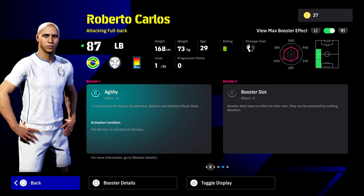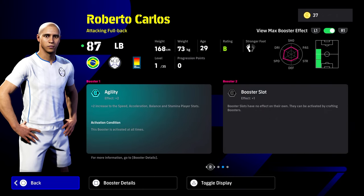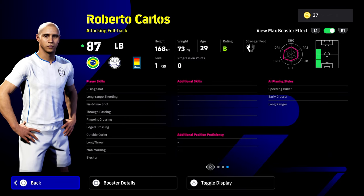He's got unwavering form and his agility booster, which boosts his speed, acceleration, balance, and stamina. We're going to be able to get his main stats into the 90 zone very easily. He has edge crossing, pinpoint crossing, outside curler, long-range shooting, and first-time shot.